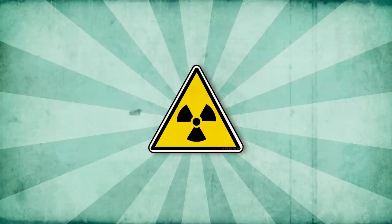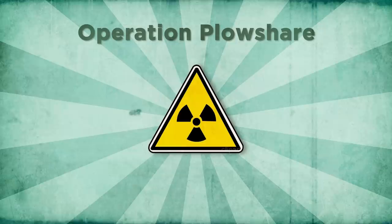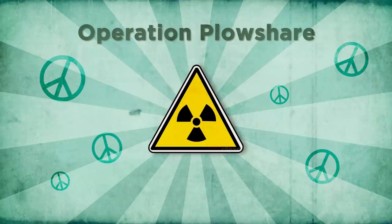But consequences didn't really seem to matter very much to the team that was part of Operation Plowshare up in Alaska, who wanted to demonstrate the peaceful power of nuclear weapons by building Alaska's newest harbor with them. The year was 1957, and the plan was called Project Chariot.